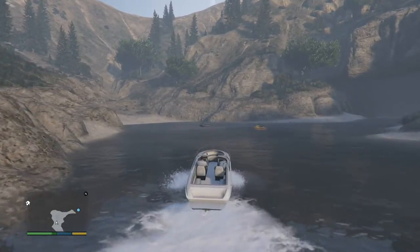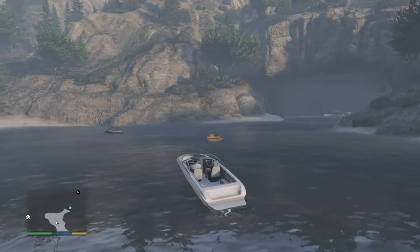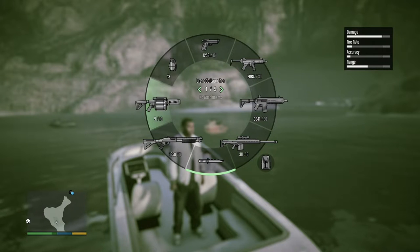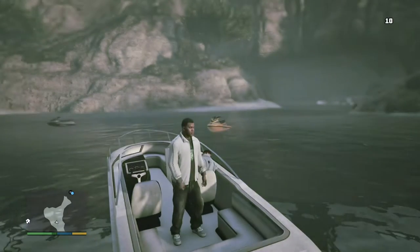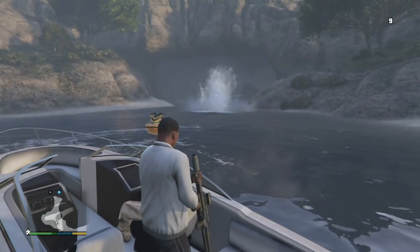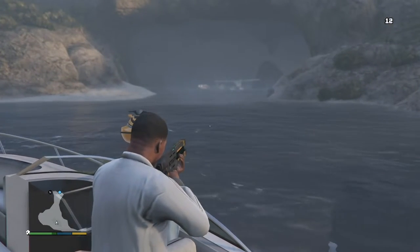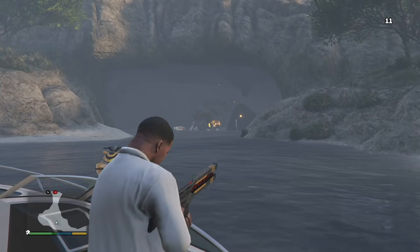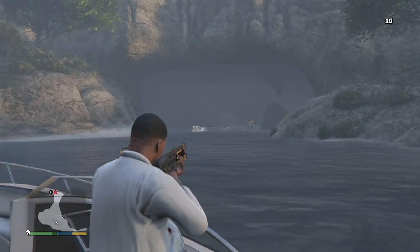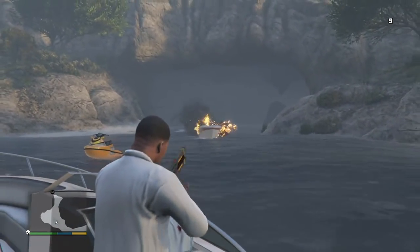Okay, Franklin has returned to the cove — and nope, smugglers again. This really sucks. I'm not going to engage them directly. Let's see if this works — yeah, right into the water. Going back to the railgun. Love the railgun. Just blast the smugglers, and then I will have to evade the police at some point. Yeah, love this railgun.